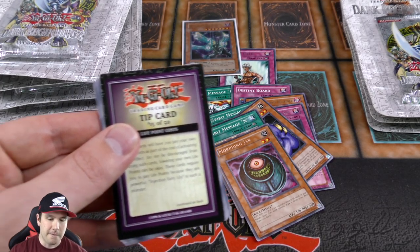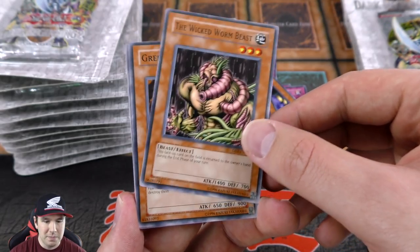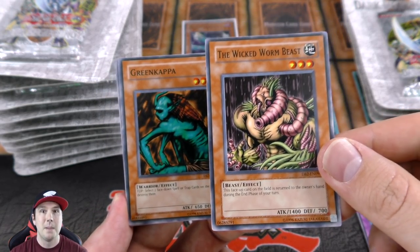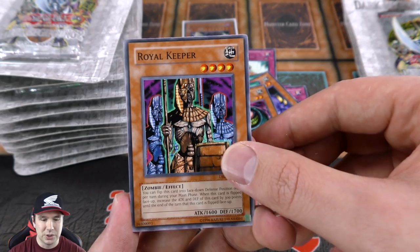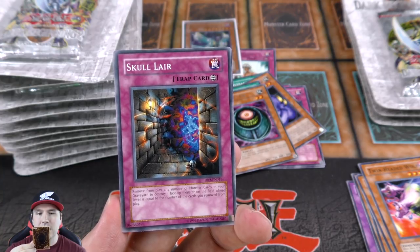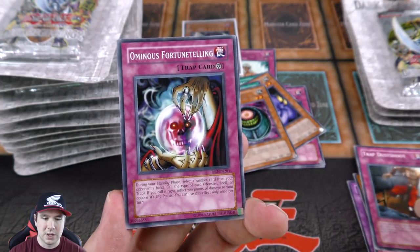Tip card 15 of 50. Thousand Dragon is our common. The Wicked Worm Beast — I believe this is like the first spirit monster, but not officially a spirit monster. It says face-up on the field it returns to its owner's hand during the end phase of the turn it's summoned — literally a spirit monster but not labeled one. That's crazy. It also has a flip effect that increases its attack and defense by 300, bringing it to 1900 attack and 2000 defense. I ran them in one of my old zombie decks.